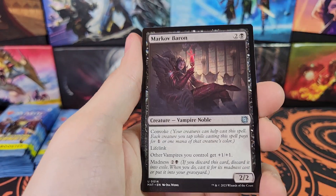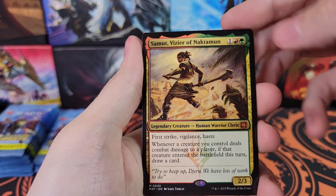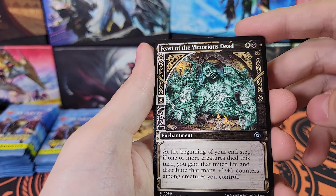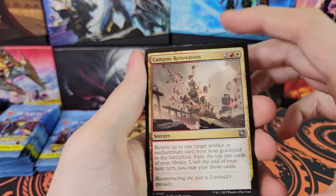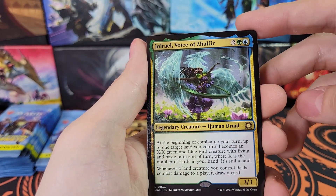We've got Undercity Upheaval, Markov Baron - first Mythic, there we go. Campus Renovation, Feast of the Victorious Dead for the Showcase. Moving right along - these five card packs go real quick. Campus Renovation, that's like our third or fourth one. Copper Coat Vanguard, it's like our third or fourth one of those.